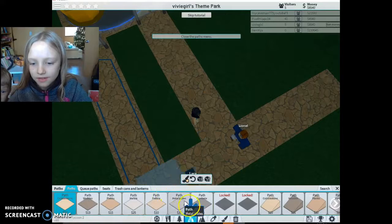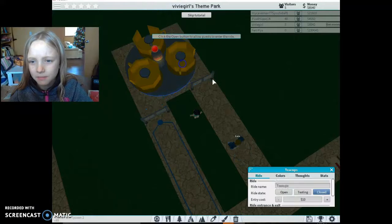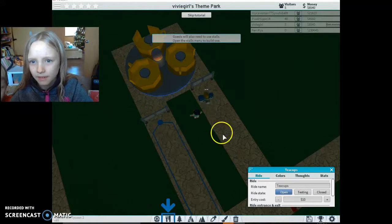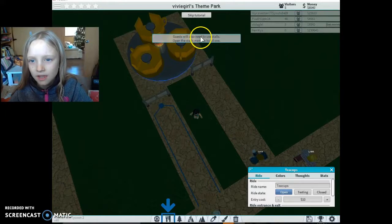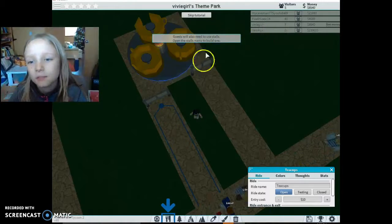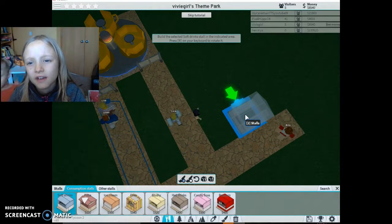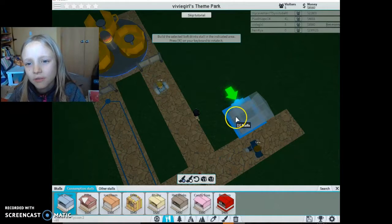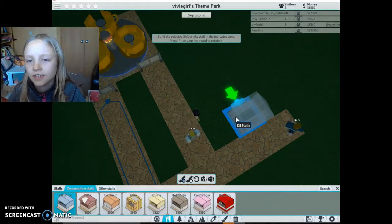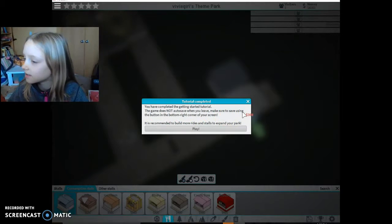Close the paths menu, click on your built ride to open up its menu. Guests will also need to use the stalls menu to build one. Build the selected soft drinks in the indicated area - press F on your keyboard to rotate it. You have completed the getting started tutorial! This game does not auto save when you leave.